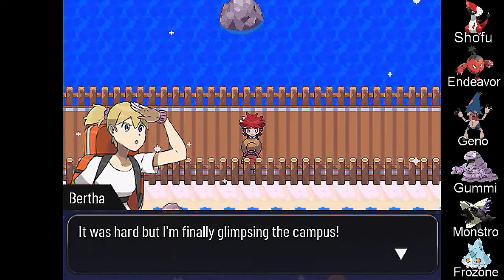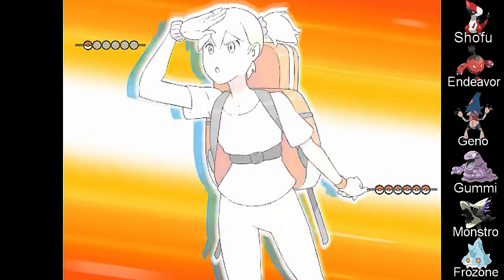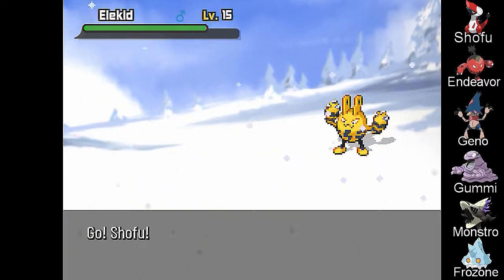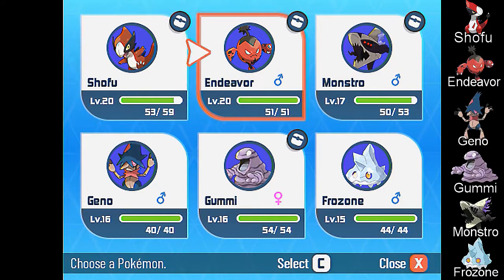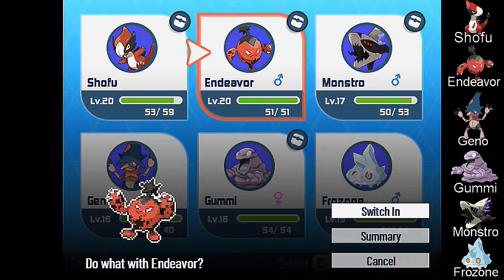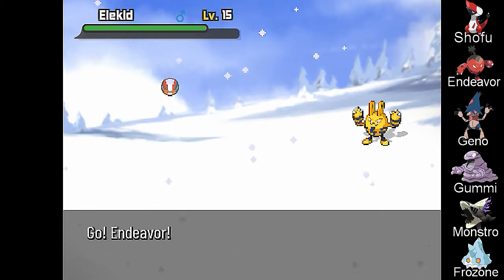I'm finally glimpsing the campus. Backpacker Bertha — Elekid! Oh, hi there buddy. We're not gonna make that mistake again, so we will send out the normal Elekid — or the Fire Elekid against you.